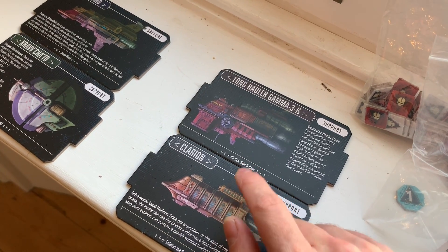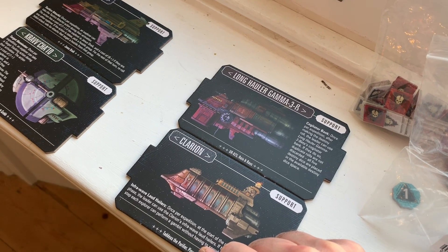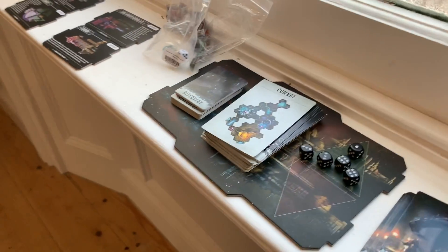Long Haul Gamma, which is UR25's ship. Once per expedition, after making a Destiny roll, the leader can use the Long Haul Gamma Beta's Cognitive Banks. If they do so, duplicate rolls are not discarded. Brilliant. So that's done - I've kept the sixes and the threes. Perfect.